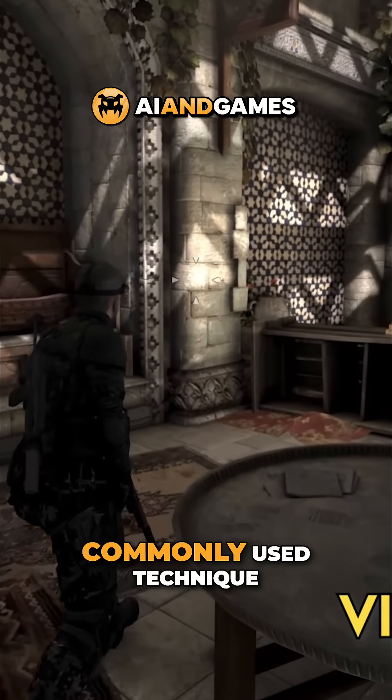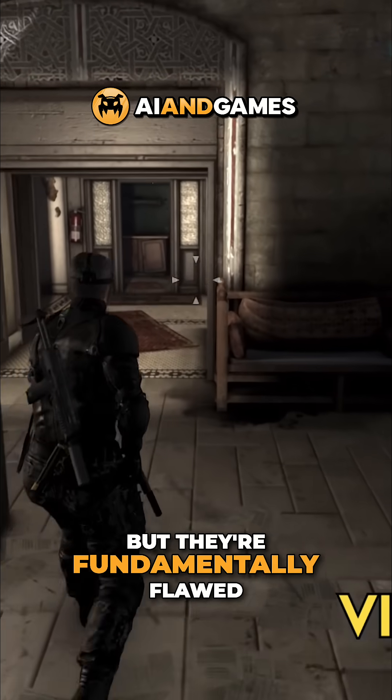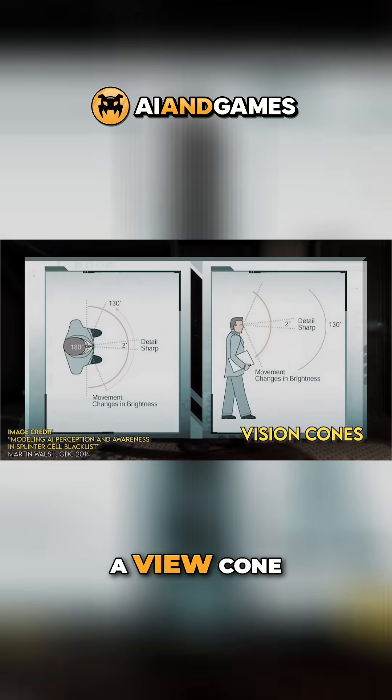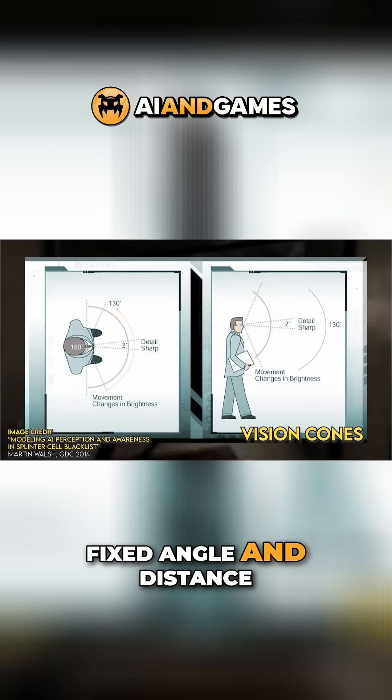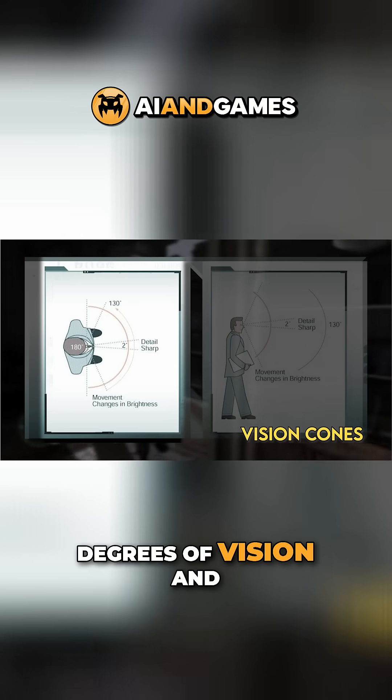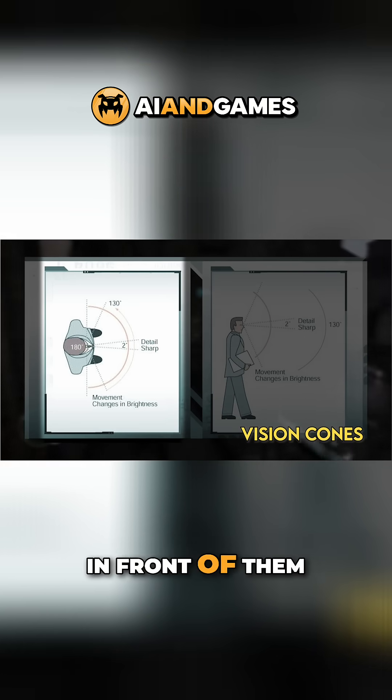Viewcones are a well-known and commonly used technique, but they're fundamentally flawed, because that's not how human eyesight works. A viewcone is often a fixed angle and distance ahead of the character, whereas humans have close to 180 degrees of vision and can see fairly far in front of them.